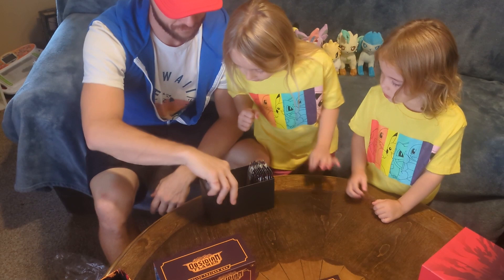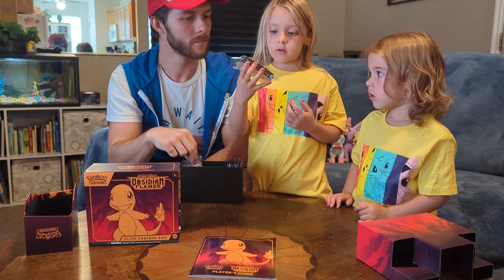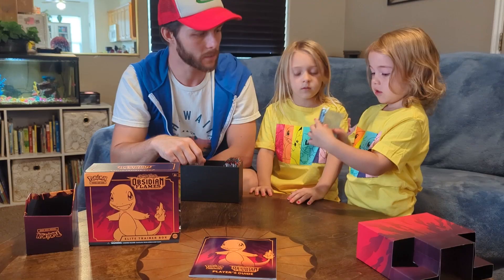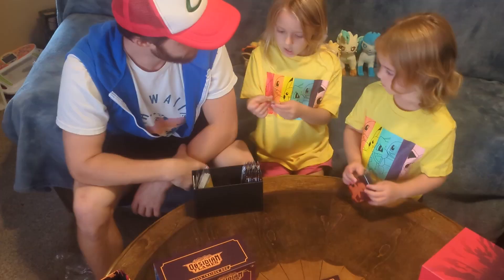All right, look at this. So first off, look at these cool Charmander sleeves — they're shiny if you put them next to the light. But look at the back — that can be even golden. That's where we can put our golden cards. What else is in here, Lila? Some coins — poison and fire.